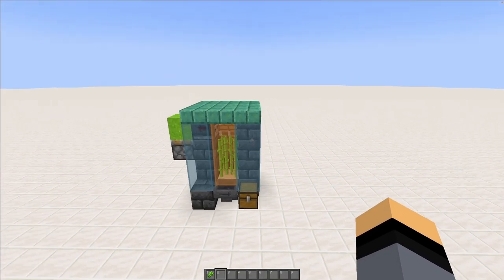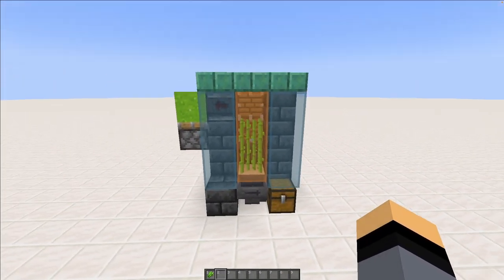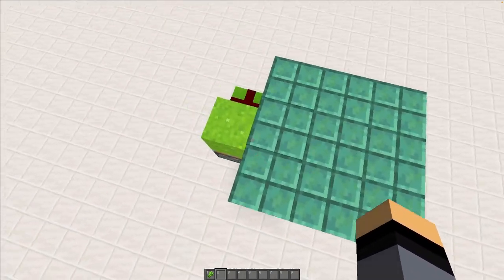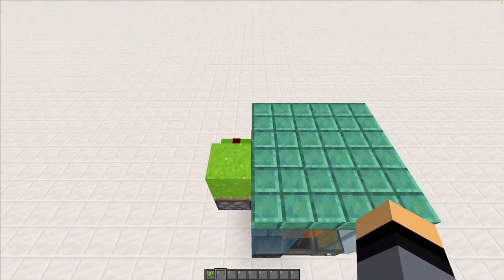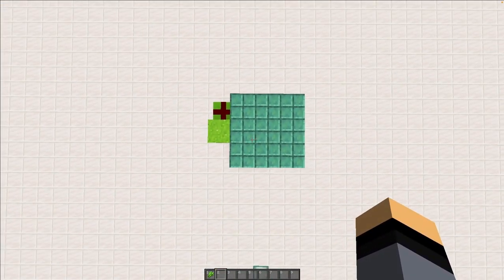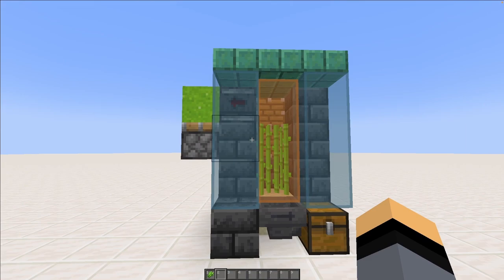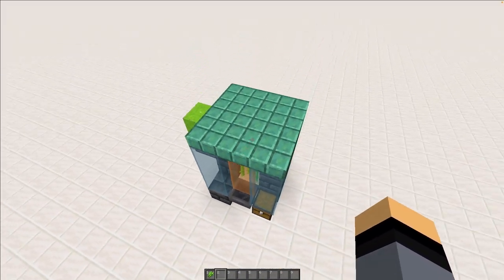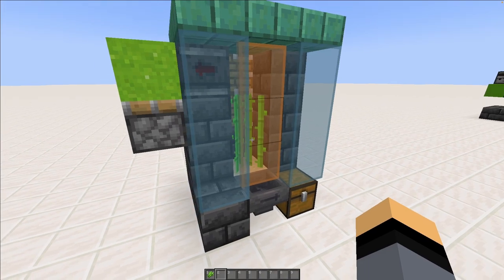What's up you guys? Today I'm going to show you how to make the smallest sugar cane farm I've seen. It is just three wide — this bit's barely there — but three wide and three deep with just that little sticking out. That's how small it is and it's completely 100% lossless. Let's see how it works.